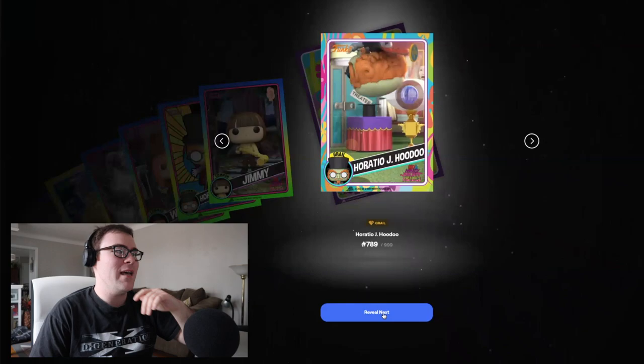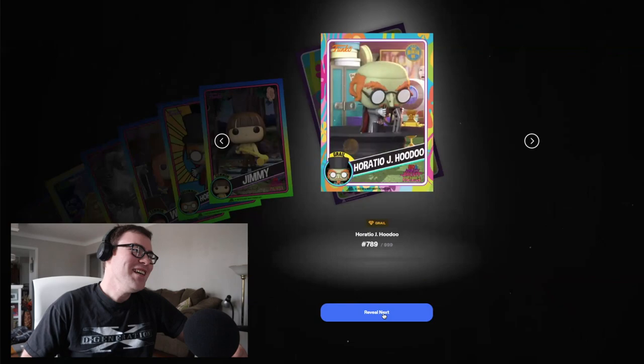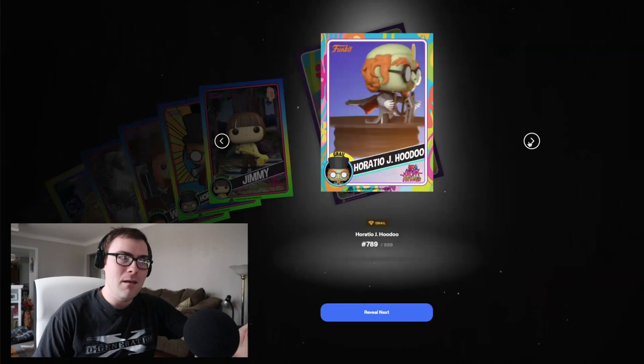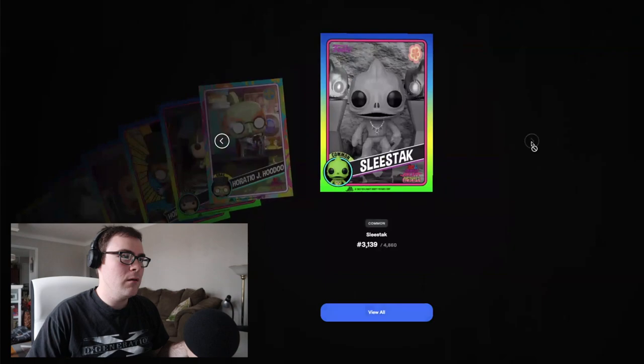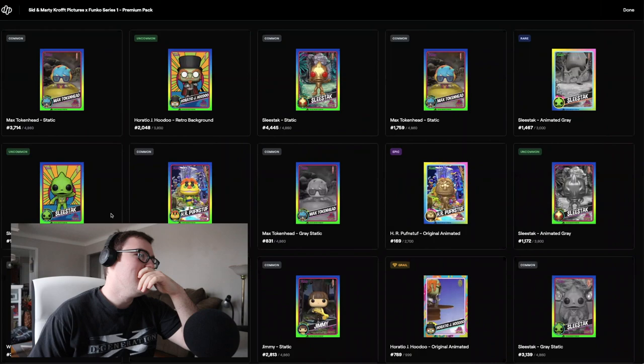Maybe I have to be part of these videos every once in a while so we can get this Grail life going. I'm going to say this is my continued streak — I believe this was a premium pack that I got. There's still one card behind there — it could be another Legendary. Do you imagine back-to-back Grails? I highly doubt it, but that would be insane. Sometimes the series coins appear at the end too. The last card is just a common Sleestack. So that is a great pack, obviously, with that Grail pull of Horatio J. Hoodoo.